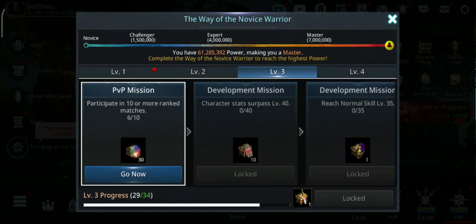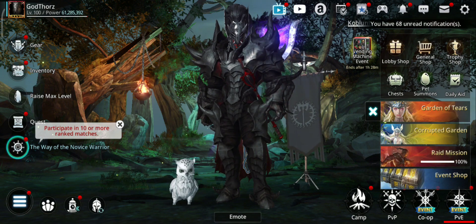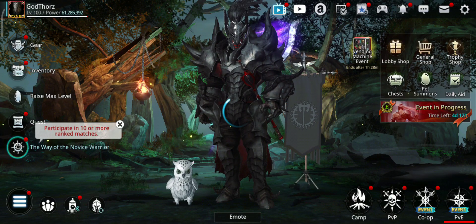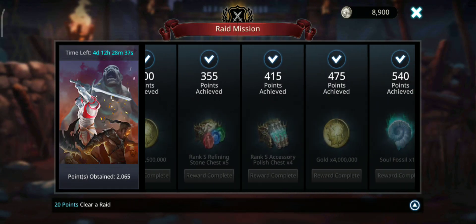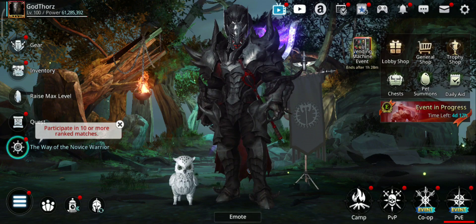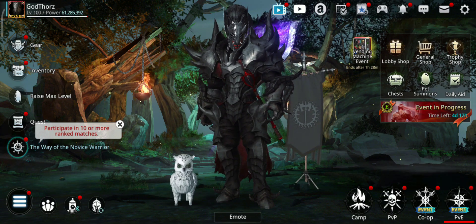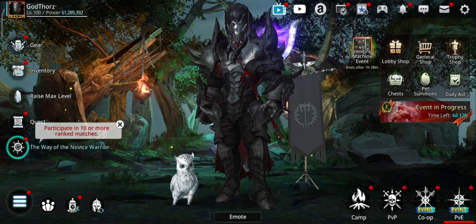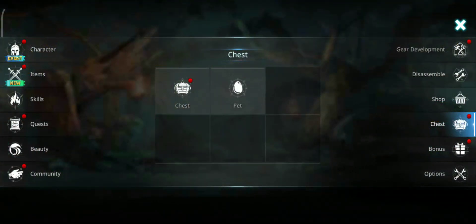Let me check what events give tickets. Some events give costume tickets or gear tickets, but you can use either on costumes or on gear — so it doesn't matter. I have a bunch of them in my inventory.